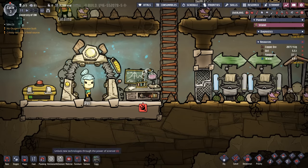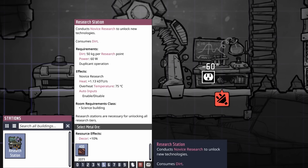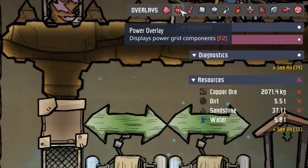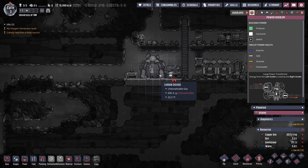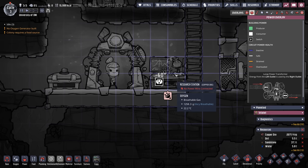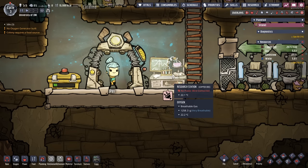In the build menu you can see the research station requires 50 kilograms of dirt per research point and 60 watts of power, and it also requires duplicant operation. This is a good time to select our power overlay by clicking the icon or hitting F2. Any building that needs power will highlight on this overlay. The research station, as described, requires 60 watts. Notice the color of the little plug — it means it's a consumer of power, not a producer.